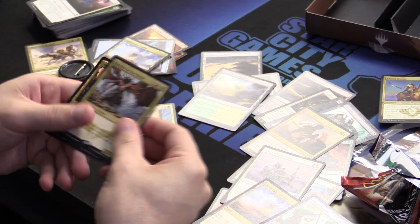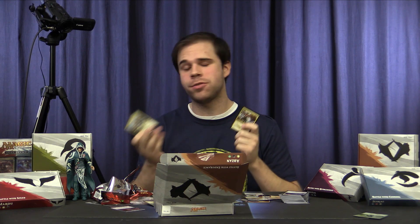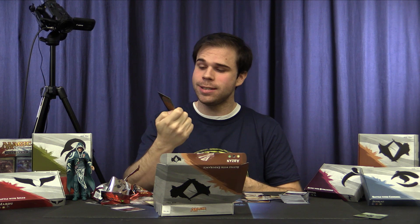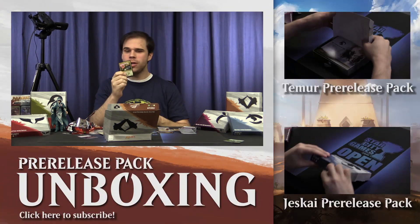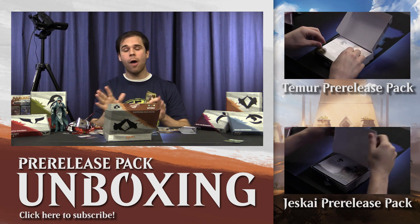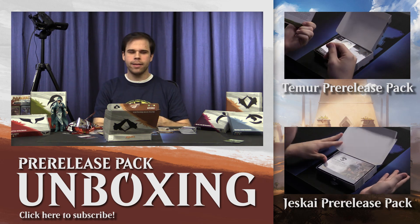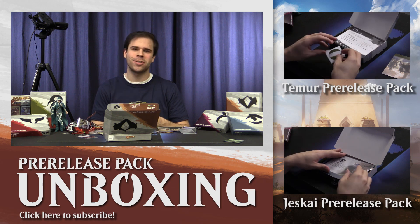Once we get our 17 lands and 23 spells — most of which are creatures because you want creatures — we'll be looking good. In this combination of Abzan Houses and Mardu Horde, I feel confident that with our Butchers and our Khans, we'll win games of limited Magic the Gathering and advance to the next round. I hope you enjoyed watching. If you'd like to let me know how you performed with the Abzan Houses at the pre-release, let me know in the comments. I will be doing videos for all five of the clans — check those out in the playlist. Make sure to like this video and subscribe. Thanks for watching, guys.